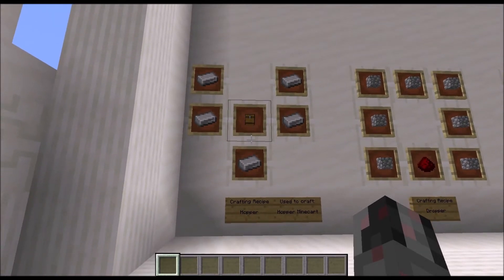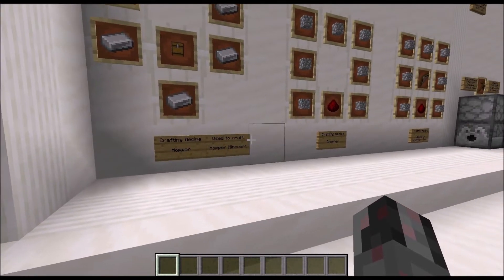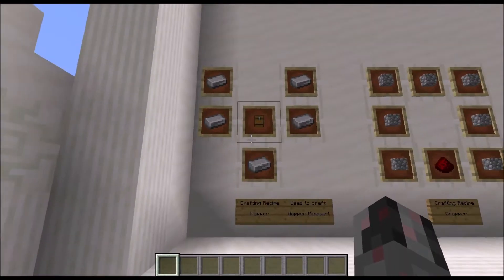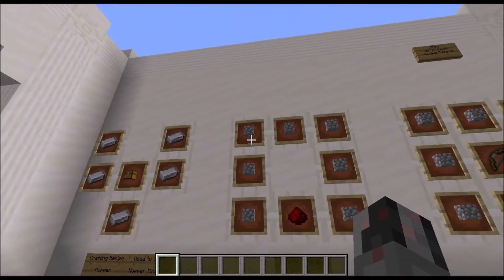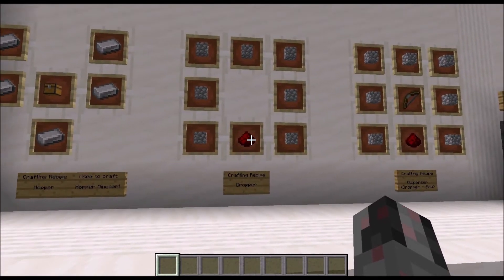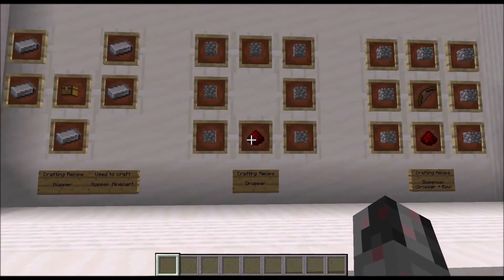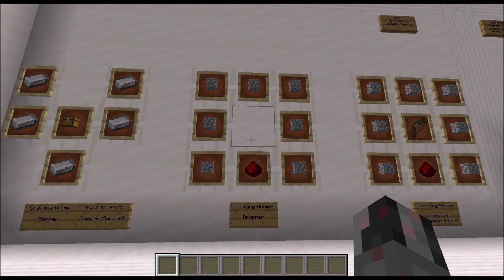The Hopper itself is also used as a crafting recipe resource to craft Hopper Minecarts, by the way. With that, let's continue with the Dropper. The Dropper is just a little frame of seven cobblestone and a single Redstone Dust — a very cheap resource and quite easy to craft in big amounts even early in the game.